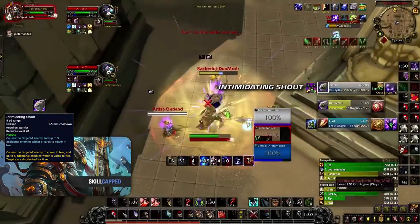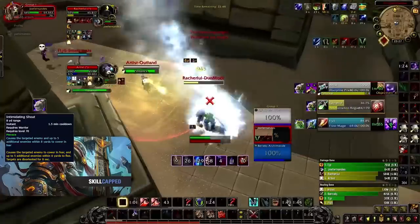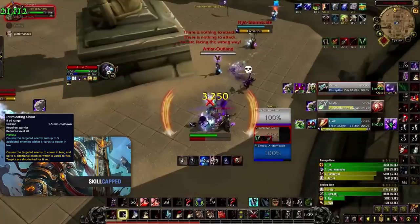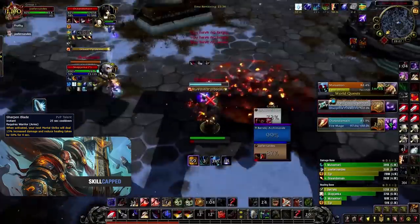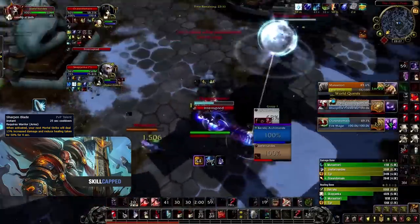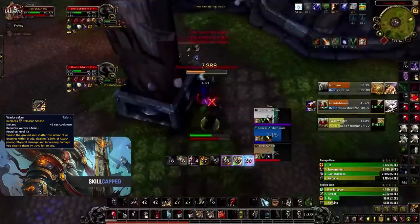Intimidating Shout will be used for CC on the enemy healer to shut them down whilst you go for kills on other targets. You'd want to usually chain this with a Storm Bolt so that you can create or add to your CC chain, creating a bigger kill opportunity for your team. Sharpen Blade is also a unique form of CC that can be incredibly valuable — not only will it give you extra burst but you can deny a lot of healing, increasing the likelihood of grabbing a kill. During kill potentials, it's ideal to have Warbreaker or Colossus Smash or Avatar ready to give you high burst damage which could be unhealable if it's deep into dampening.